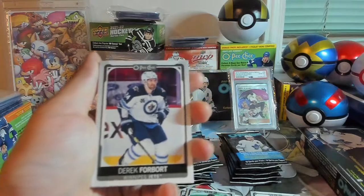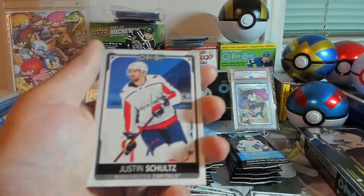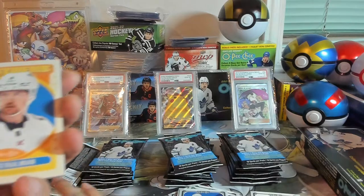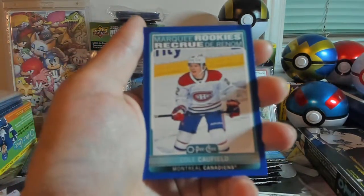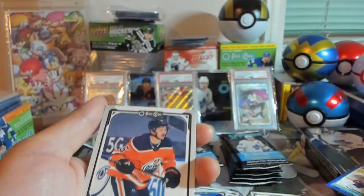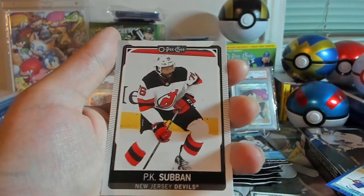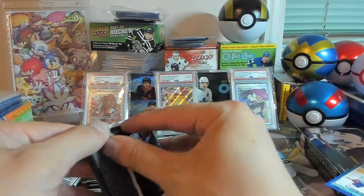We've got Derek Forbort, Alex Galchenyuk, Justin Schultz, a checklist for the Dallas Stars, an Anton Stralman Retro. We've got a Cole Caulfield Blue Parallel Marquee Rookie — I like that. Josh Archibald, Roman Josi non-Tallboy, P.K. Subban, and a Patrick Maroon. I like that — Cole Caulfield.